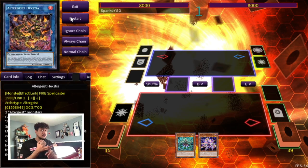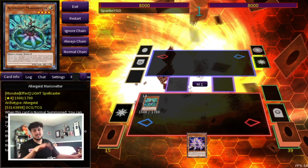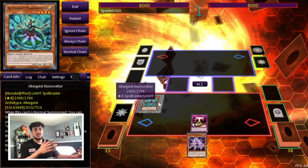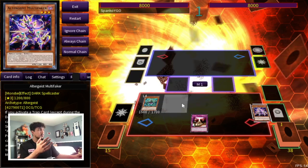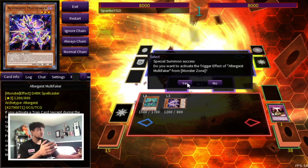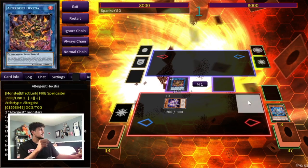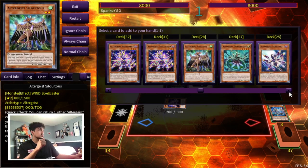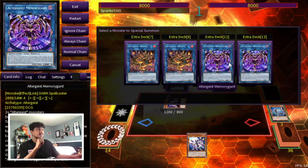Remember the second combo where we used Marionetter and Multi-Faker to end on double Hextia? Let me show you how you can do a different combo with the same hand ending on a different board. Same standard Marionetter normal summon, set the Haunted Rock. What's really nice about Marionetter is it can't really get Ashed because you're setting a card from your deck. So we pitch the Faker, use the Marionetter to pop the Haunted Rock, summon the Faker back, and the Faker gets its effects off. Faker summons the Millisik, you go into your first Hextia, and Millisik searches you a Pukeri. Now instead of making double Hextia, you can make the new Altergeist Link 4 — Memorygant.